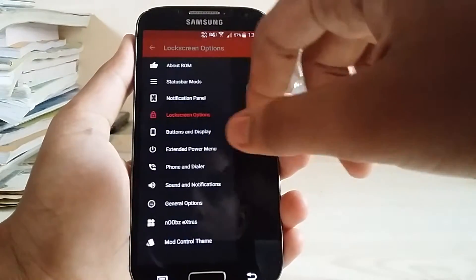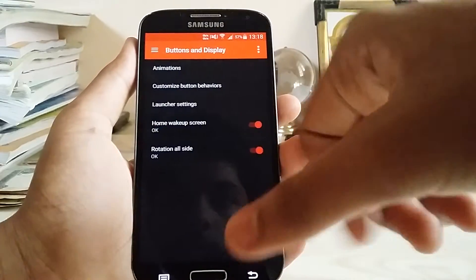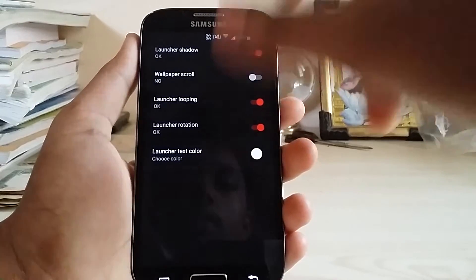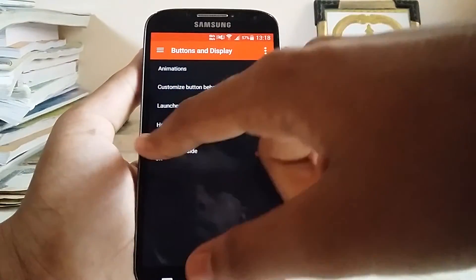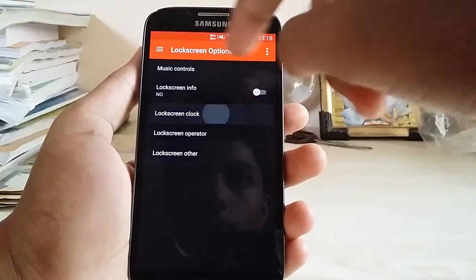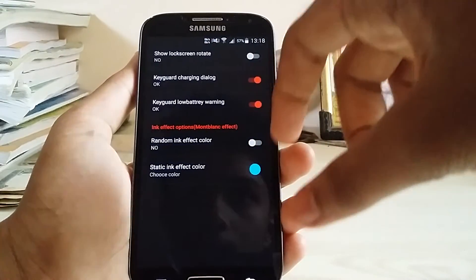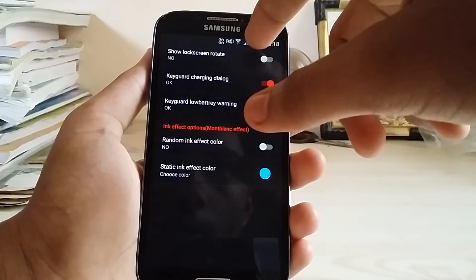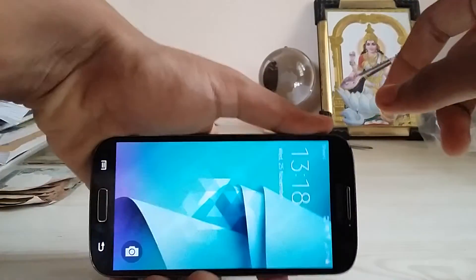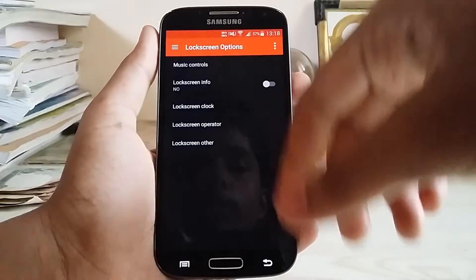Lock screen options: buttons and display customize. In the launcher settings I've done the rotation. We have scroll options and others too. Lock screen color, music controls, and other lock screen settings are available. There's even a lock screen rotate option — not sure if it'll work, we'll try it after reboot.